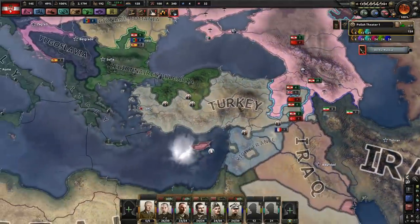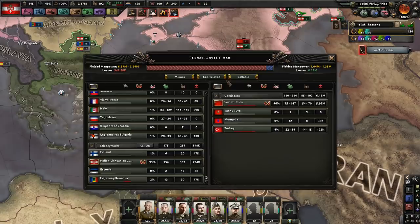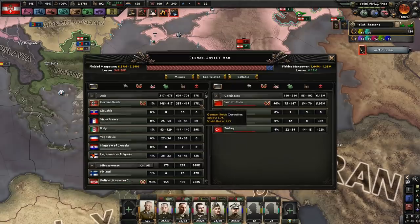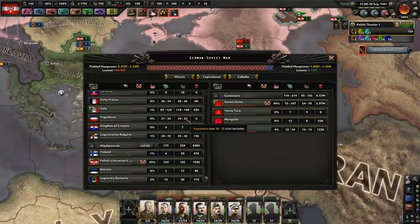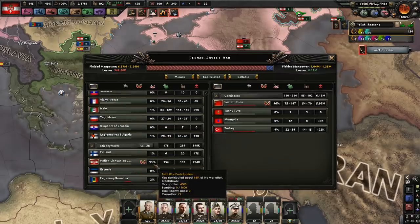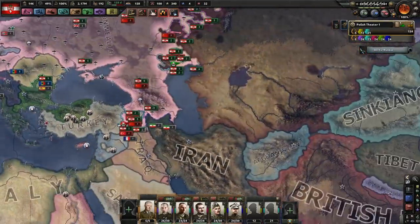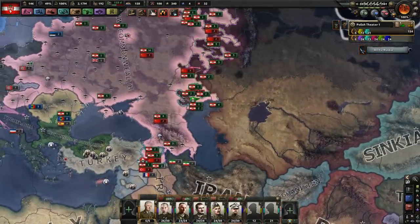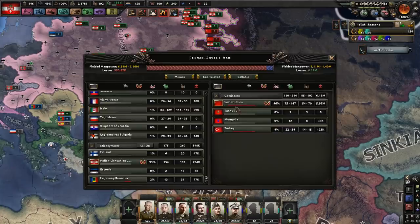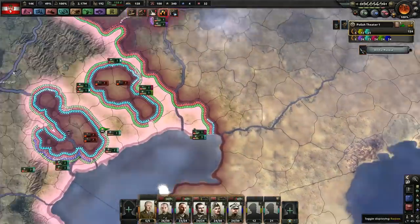Vichy France is now pushing through Turkey — yeah, they're getting some of that war participation, but it's not much. Germany's got 1%, Italy and Bulgaria have 1%. I got 93% though. So I mean, we're fine, right? I hope we're fine. God, I hope we're fine. Soviets, how close are you to capitulating? You are 88% of the way. I'll bet you your capital's going to be worth like 10% or something.